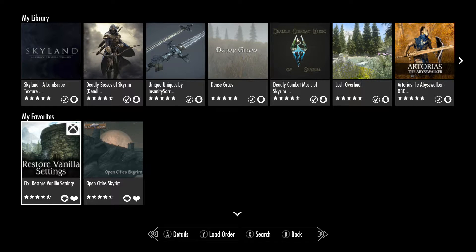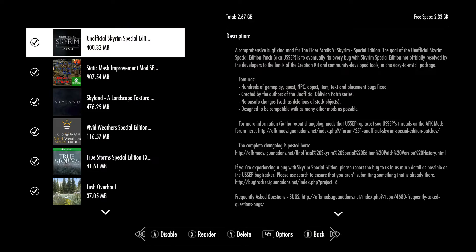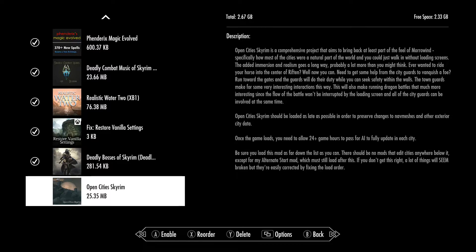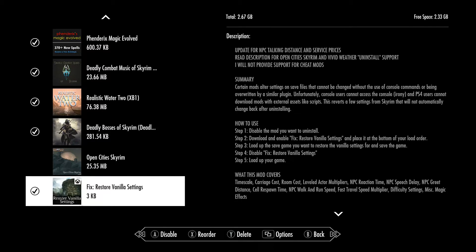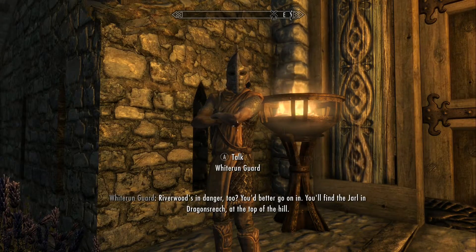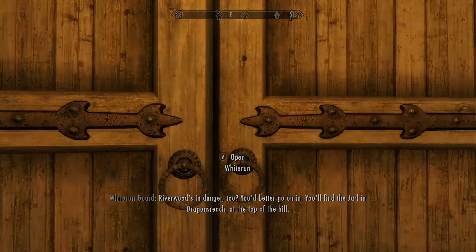There's a mod in the mod store called Restore Vanilla Settings. What it's supposed to do is restore your game to a vanilla state so you can then reinstate any mods you want and leave out the ones you don't. It's meant to get rid of mods that are harming your save or that you just don't want in the game anymore, and let you continue playing with the mods that are stable, fun, or that you want to keep.